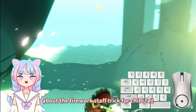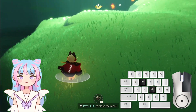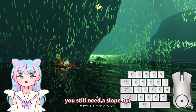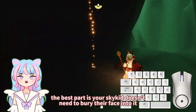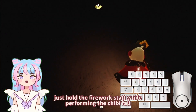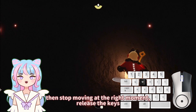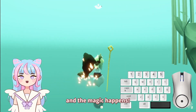I thought you might need to know about the firework staff trick for Chibifo. The firework staff makes Chibifo much easier, even on slopes. You still need a slope, but the best part is your Sky Kid doesn't need to bury their face into it anymore. Just hold the firework staff while performing the Chibifo the right way, follow the usual steps, then stop moving at the right moment, release the keys, and the magic happens.